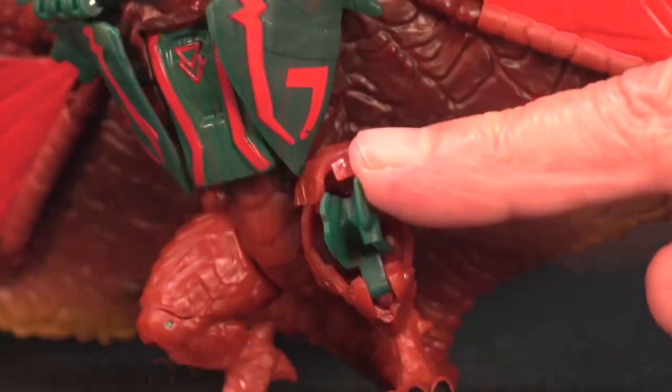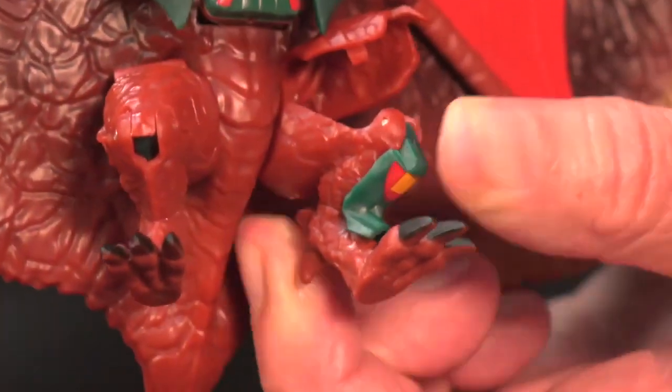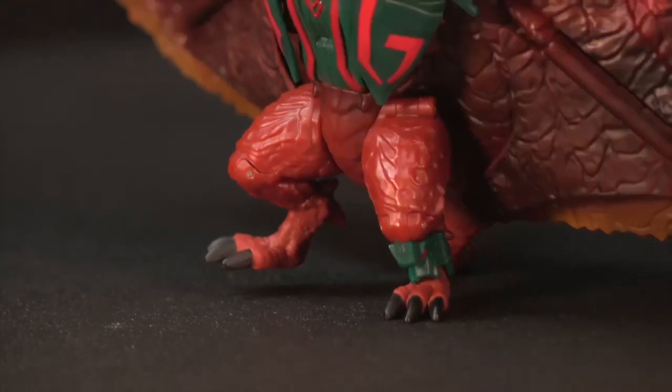Open the top of each leg from the kneecap. Extract the shin armor and rotate it into place. Then, close the top of the leg.